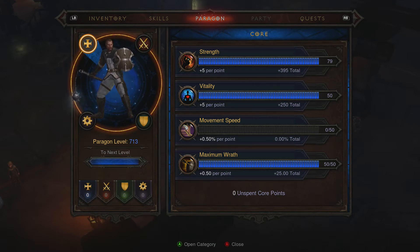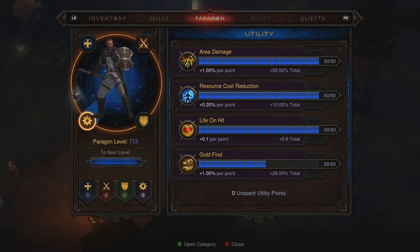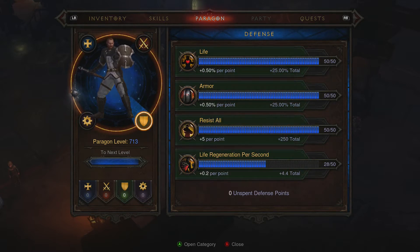Everything that's equipped is all basic stuff. Here's where most of it's coming in — this is the paragon level. Strength and vitality: you can put as many points as you want into those. So instead of movement speed I put some extra into strength. But this is where most of your stats are coming from at level one with a really high paragon — it's all this stuff thrown in there.